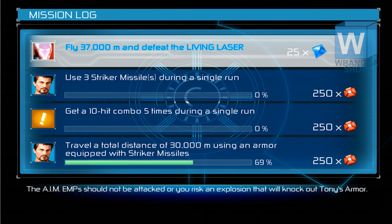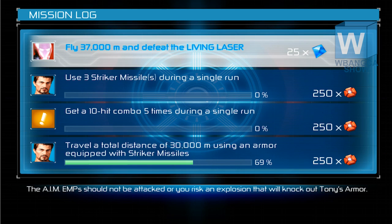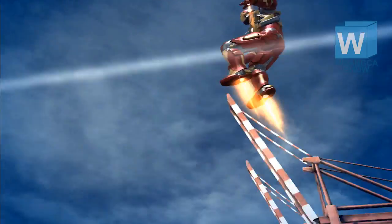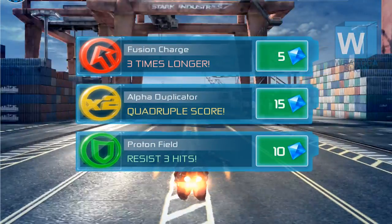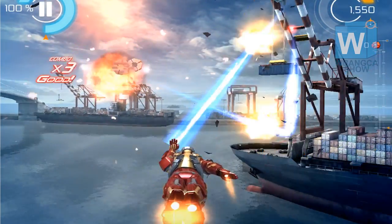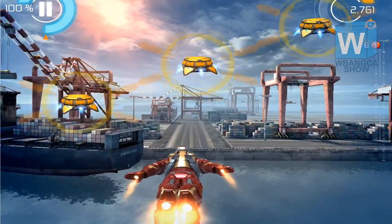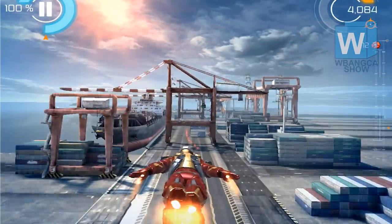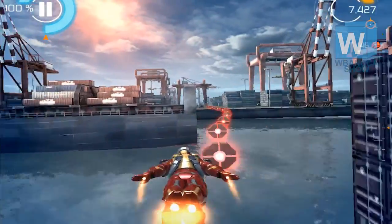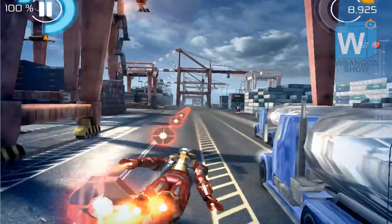We have a new mission and a new stage coming up. We're near a bay or harbor, flying under some structures. The sun is a bit red, the sky is blue, and you see a lot of water. After you beat a certain number of bosses, you get to experience these new stages, which are harder.